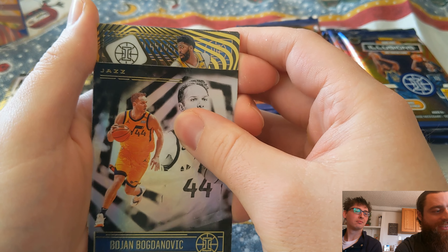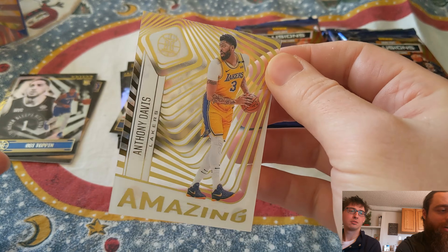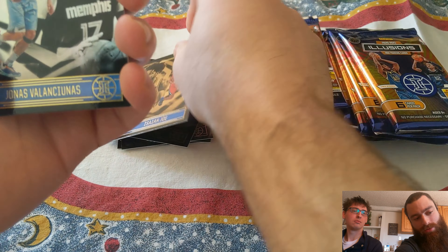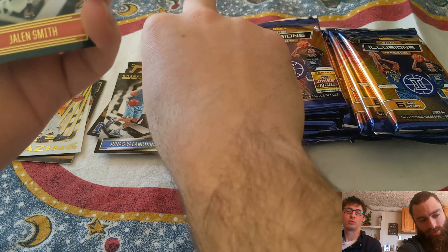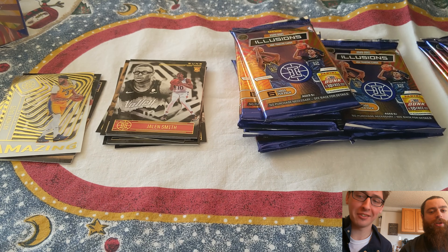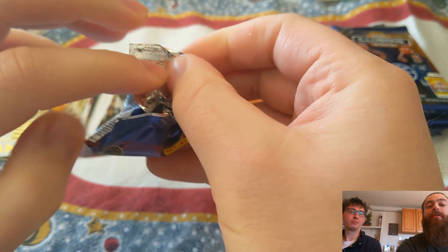This is my second pack. Anyone besides the big rookies you're hoping to pull? Any Bulls would be cool, specifically Devin Dotson. We got another acetate — this one is Anthony Davis. So two packs, two acetates. It's supposed to be two non-base per pack. Isaiah Joe rookie, Jonas Valanciunas, Jalen Smith. So far it's been two rookies and one acetate in my first two packs. That's pretty good.